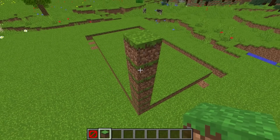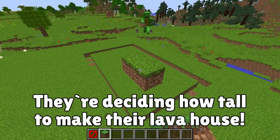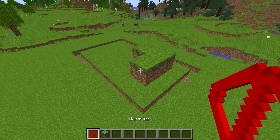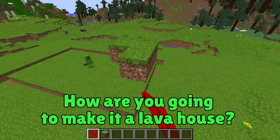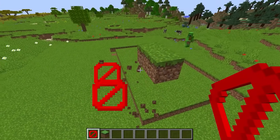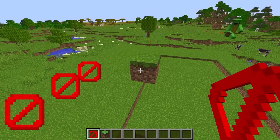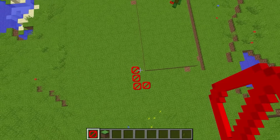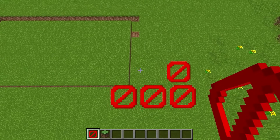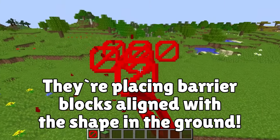Next, we'll decide how tall the walls should be — they should be fairly high. Dirt? A dirt house? That's right, but just watch. I'm going to replace these dirt blocks with barrier blocks — the item I made just a moment ago. The important thing is don't put barrier blocks in the hole in the ground. Just try to copy what I'm doing.